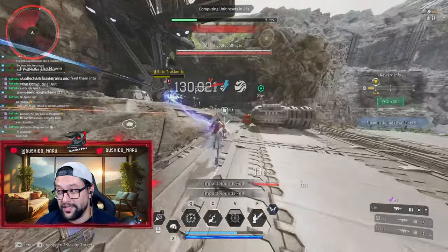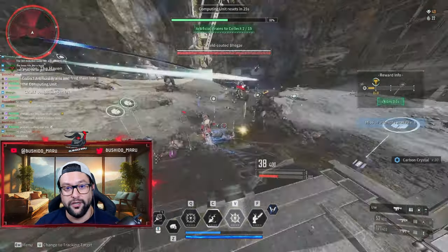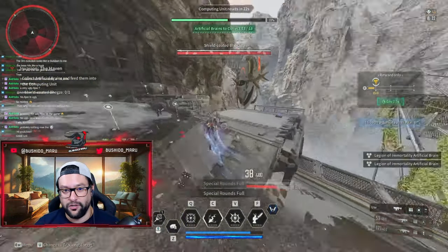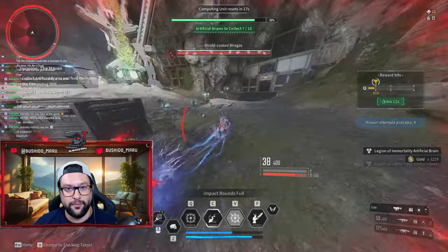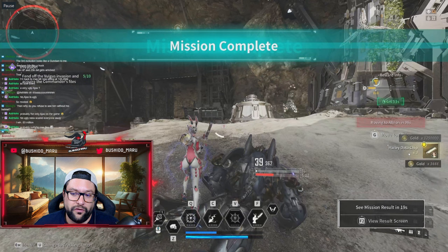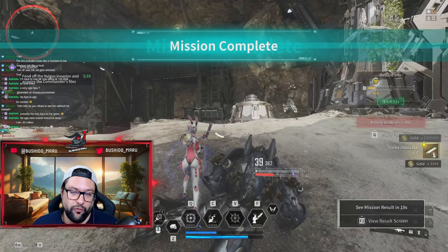I was very tempted to kill this yellow bar for some materials, but then I realized I'm actually doing an invasion dungeon for time, so let me not focus on a couple of materials I don't need anyway. I ended up getting three chips for Haley because I was faster than the time required to stay within rank one. When you are in the second bracket, you will get two chips instead of three.